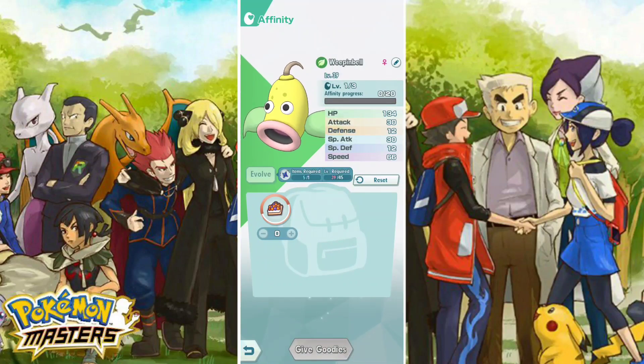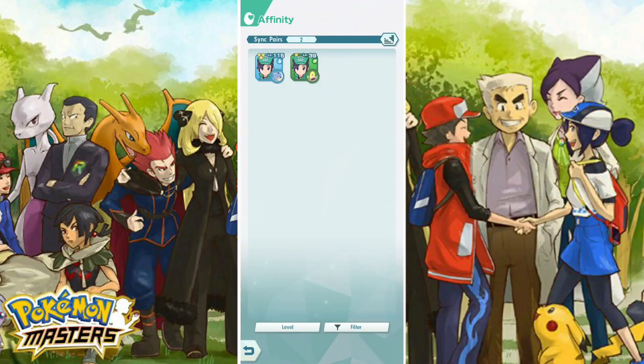It looks like it's going to be a striker. The special attack and physical attack were a lot higher than the other stats. So we can evolve — let's do that. Now we got a Weepinbell! That's pretty cool. So it is a striker, which is pretty cool. We need to be level 45 to get a Weepinbell, and Weepinbell is already in the game.